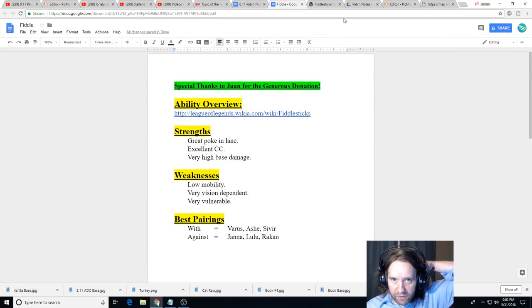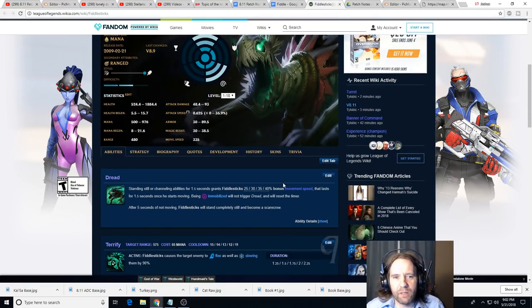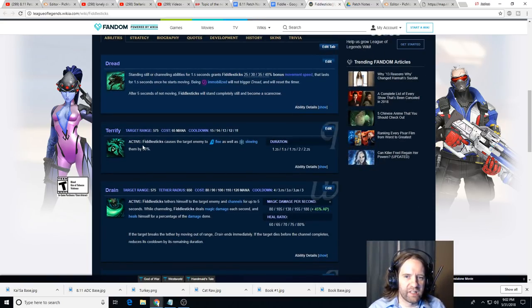Fiddlesticks is in a unique position as an AP champion. He has really nice point-click CC with Terrify, where you can just point-click Q somebody and CC them for up to 2.25 seconds. That's a really long time in this day and age - a lot of crowd control has been nerfed to only about one and a half or two seconds. Now, Terrify does zero damage, unlike Morgana's three-second bind which also does damage, but Terrify is point-click so you don't have to land a skill shot.